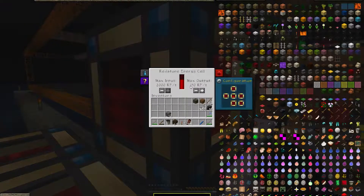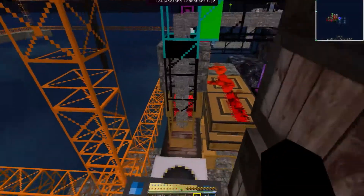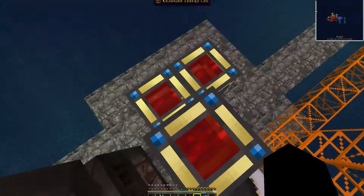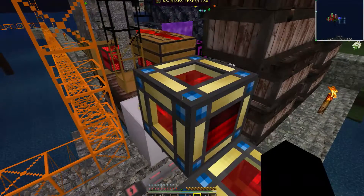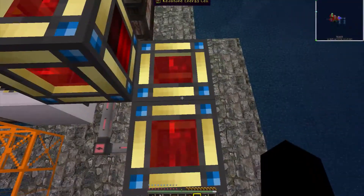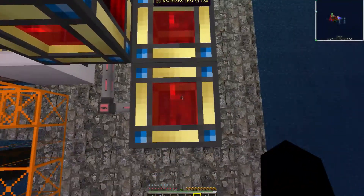Right now I have the energy cells at 150 RF output each. I usually run four cells at 200 in our 1.6.4 world, so I have run it faster and needed to supplement with item ducts that exist in that version. Since we don't have that and only have three cells at the moment, 150 is a pretty good compromise. It takes a lot of resources to generate 10 million RF — two steam dynamos take nearly two hours or so to even charge these to 80 percent. But magmatic dynamos in series running off of magma from the nether, since it's virtually limitless, should give us a pretty good source of energy.